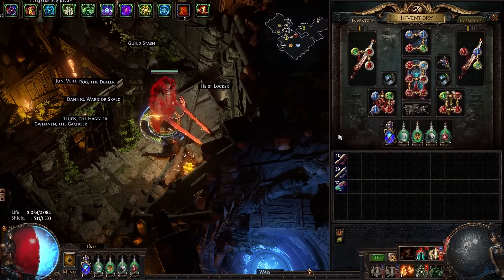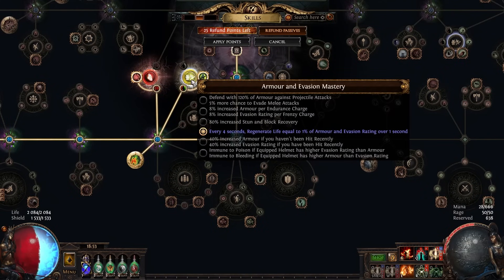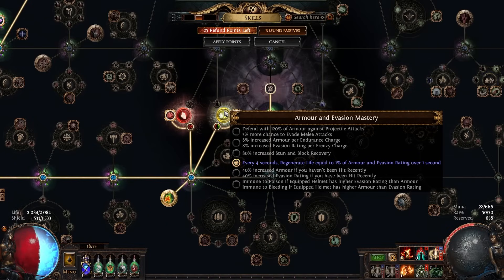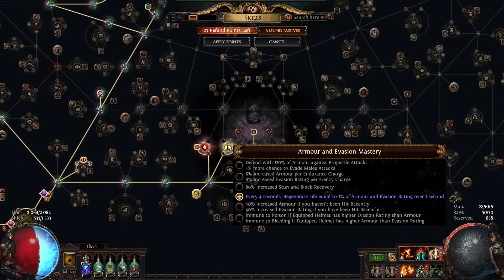How are we getting that uptime? I'm not using Vitality, so no life regen from that, and basically no life regen from the tree. The way we're getting this super high Berserk uptime is the evasion and armor mastery: 'every four seconds regenerate life equal to 1% of your armor and evasion rating over one second.' Our armor and evasion rating is like massive — in the millions — so every four seconds you get one second of basically perma max rage. This mastery alone gives you 80% Berserk uptime with this build, which feels really good.